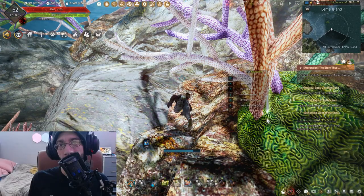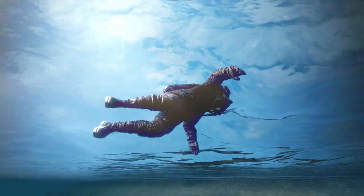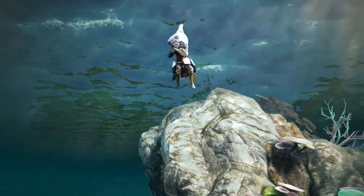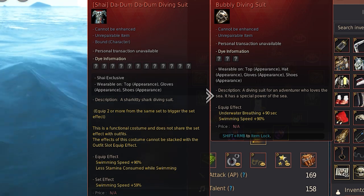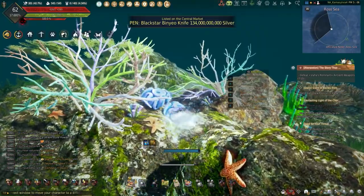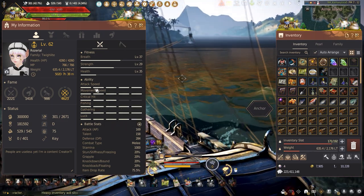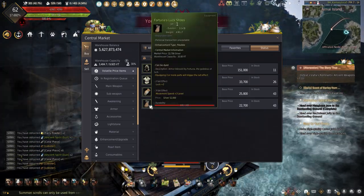To address the bubbly diving suit versus the shark costume: wearing either one has trade-offs and I think they're situational. The bubbly diving suit gives plus 60 seconds more underwater breathing, but minus 59% swim speed when unaltered. The shark costume gives plus 59% more swim speed and less stamina consumed while swimming, but comes with 30 seconds less underwater breathing. If you're not doing long rotations and only need a small area like the Coit Island spots, the diving suit may be better, but for larger areas like Narvo Island that need more swimming, the faster shark costume might be better. Movement speed also affects swim speed, so wearing a full luck of Fortuna 3-piece set will give plus 3 movement speed if not wearing gathering clothes.